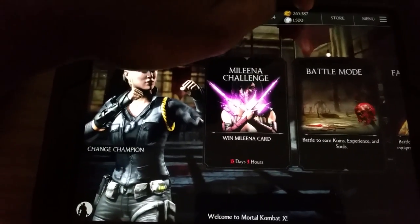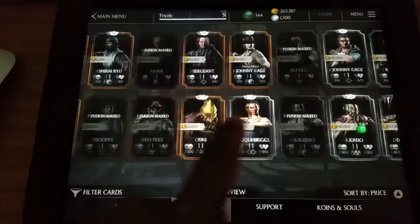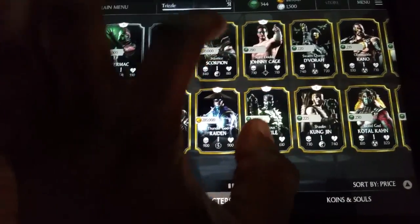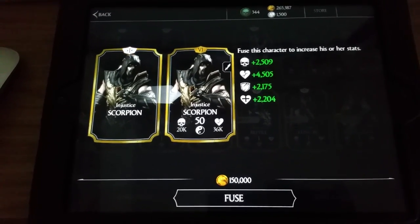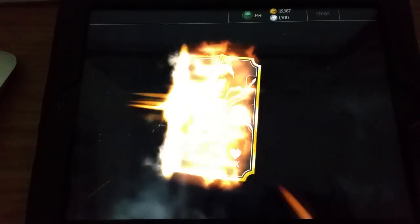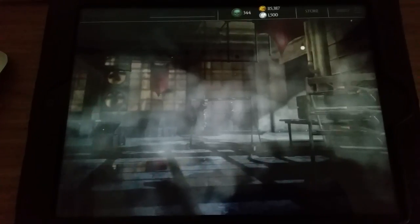Let's head over to the store and do my pack openings. Looking at my character selection, I need to evolve my Scorpion — the Injustice Scorpion. He costs 150,000 and I already have him at fusion number 6, so this brings him to maximum fusion number 7, level 50. Look at those stats — amazing! 22 on his strength and 40 on his health. I'm really happy about that.